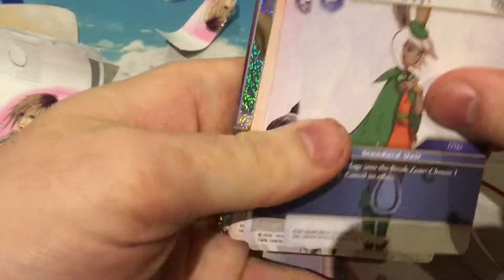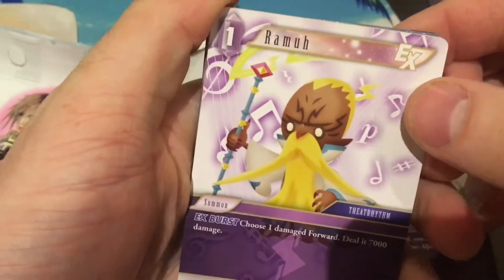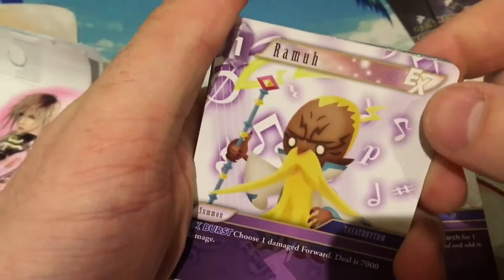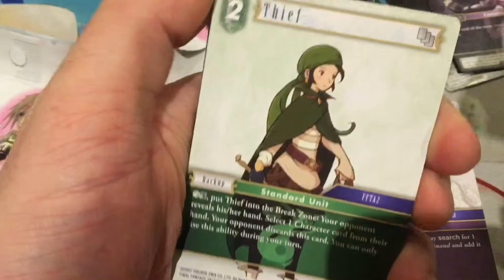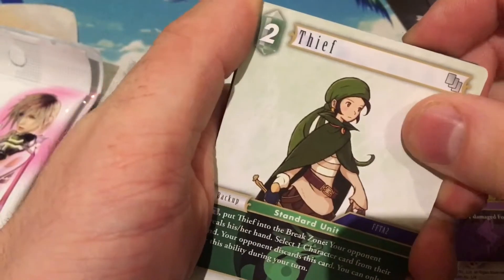We still don't have any legends, which is a bit of a shame. Let's keep going. We have Green Mage again, Lixing Ox. The EX burst is a really cool effect the game has as well — you take damage similar to Vanguard, and when you reveal cards with the EX symbol you can do the EX burst to activate the effect, which is a nice unique element. Thief, Parivir, and Azuras — another EX burst, which is pretty cool.